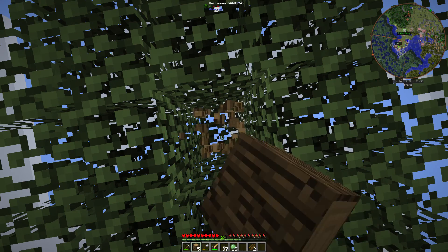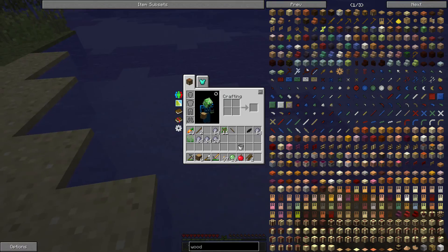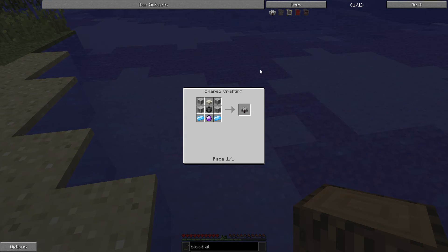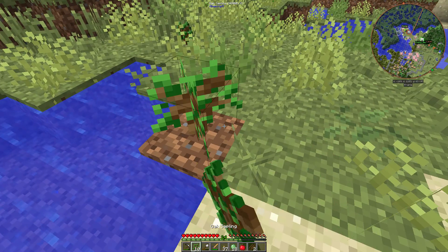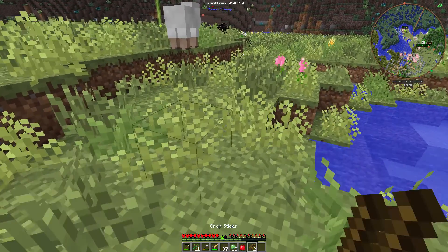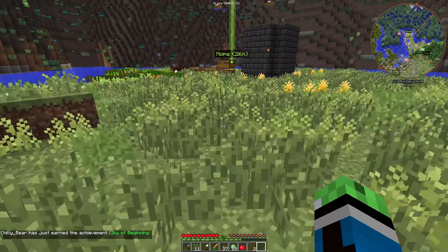Off camera I looked at the recipe for the blood altar from Blood Magic. We need to advance in Witchery, Thaumcraft, and Botania first. The recipe for the blood altar requires four Witchery altar blocks, a living rock slab, an alchemical furnace, two mana steel ingots, and an attuned stone. Geez — this pack is ruthless. That's why it's a challenge.